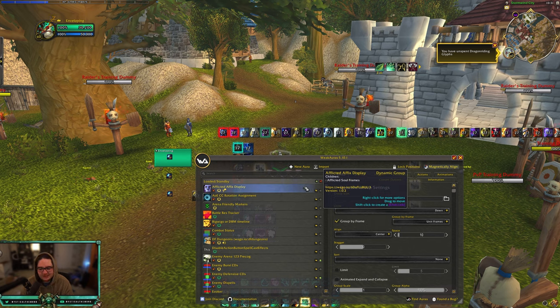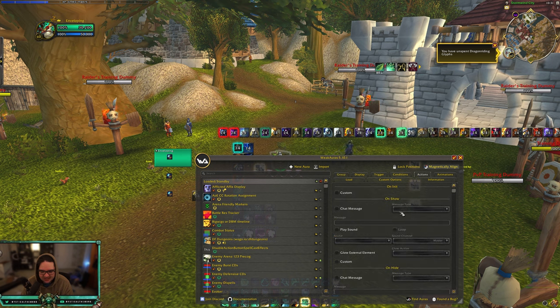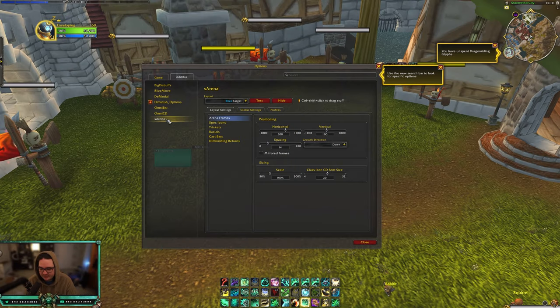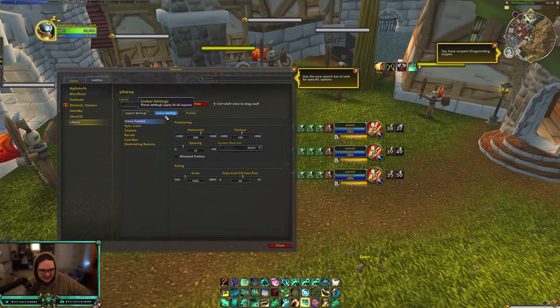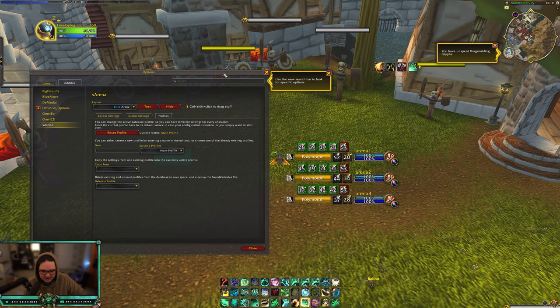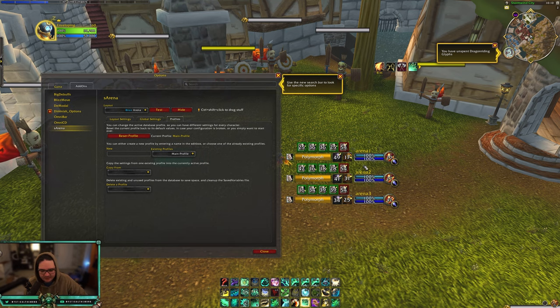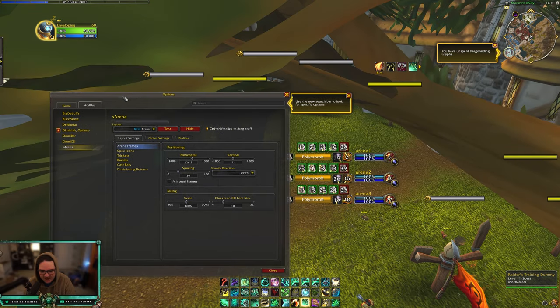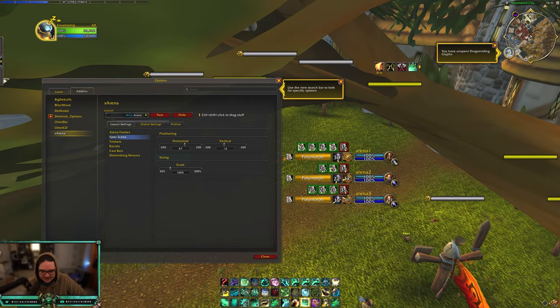That's pretty much it for WeakAuras — the main one is the MEZ WeakAura pack which I'll link in the description, plus my own WeakAuras. If you want to disable the airhorn sound in MEZ, go to Actions and disable the play sound. The last add-on I want to go over is sArena — I don't use Gladius but if you have settings for that feel free to share. What sArena does is replace the enemy arena frames, and I have my own profile for it.